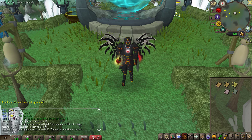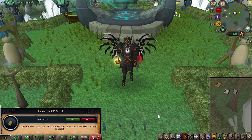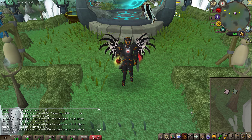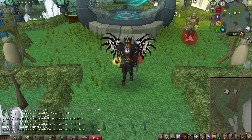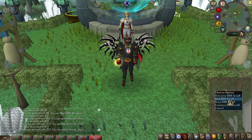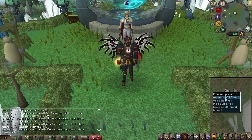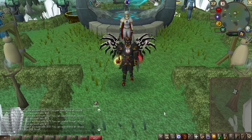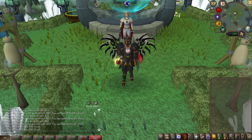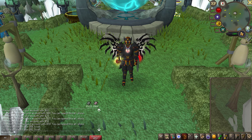You can obtain Cash Scrolls in-game from staff-hosted events. Once you have them, you can spend their value at the web store to buy items. You also have two useful scrolls available from the vote shop at the home area: the Double Drop Rate Scroll, which increases your drop rate for one hour, and the Double Drop Chance Scroll, which has a chance to double your rare drops for one hour. A timer will appear above your chat box when these are active.